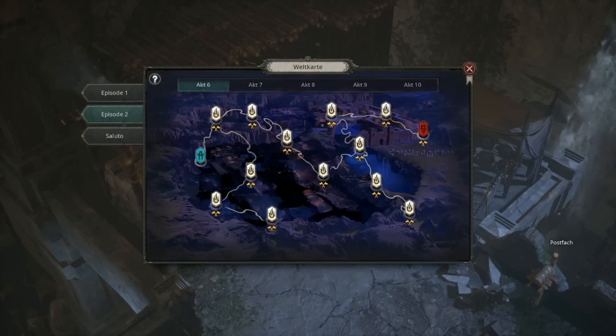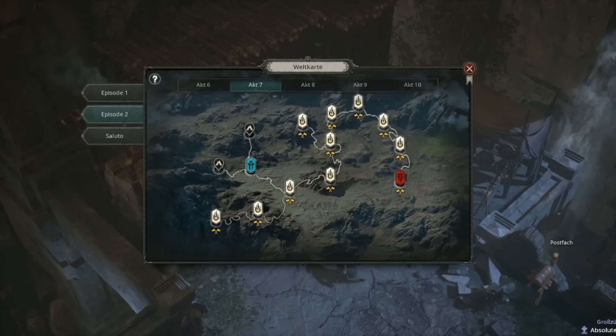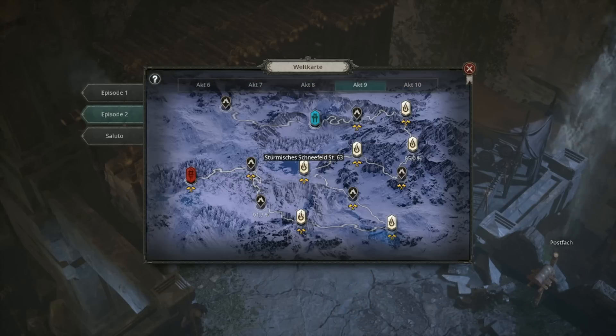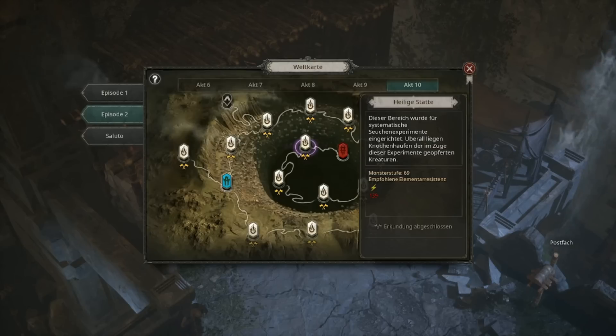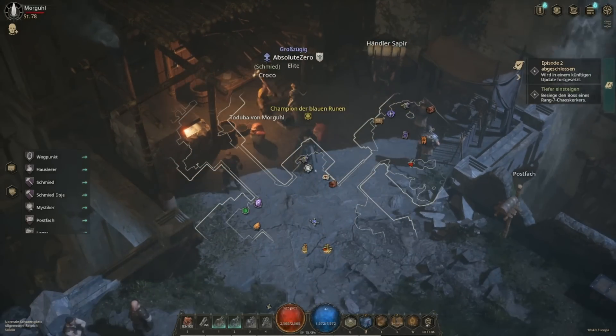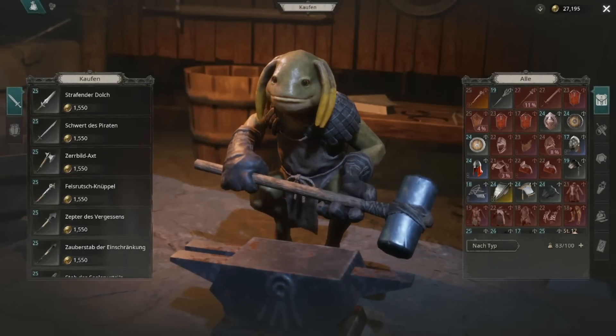So you want to go to the different acts and craft gear with the matching resistance. Once you reach a new act with fire enemies, craft gear with fire resist. Poison act — craft poison resist. Cold — cold resist. Lightning — lightning resist. If you cap your resistance of that type, all of the bosses in the act will be a lot easier, even though they still sometimes hit you with physical damage.